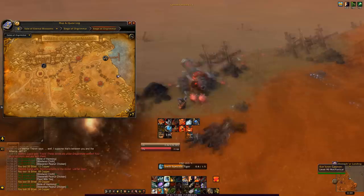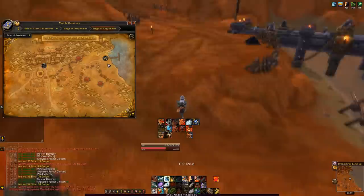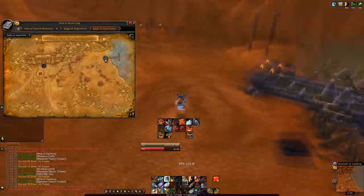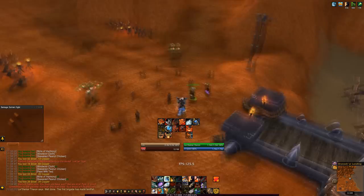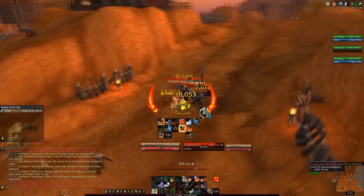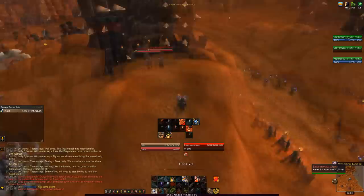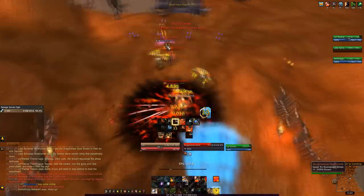If you accidentally click the cannon itself and enter the vehicle, just exit the vehicle and you'll be fine. After destroying all seven cannons, mount up and head back to the main area. Some more RP happens, then a bunch of adds spawn. Talk to the highlighted one with a chat bubble to start the next fight — it's an add fight with waves spawning in the middle and from a tower to the west. You go back and forth killing waves, I think about three times total, with some downtime between waves.